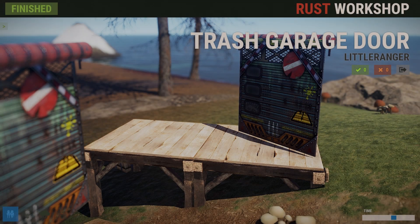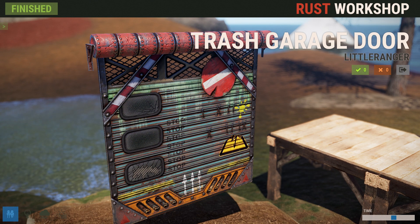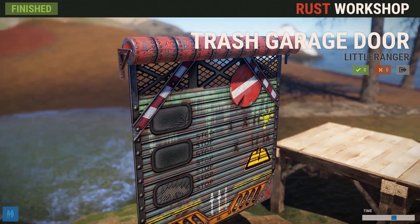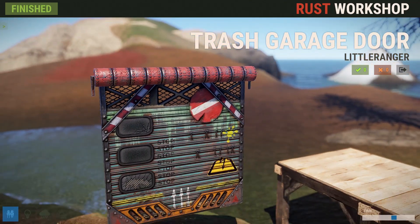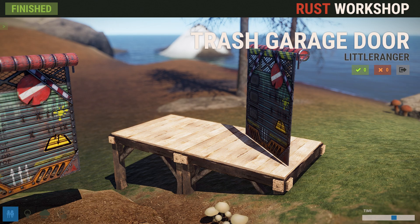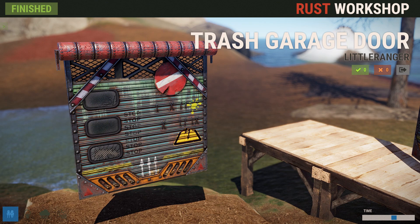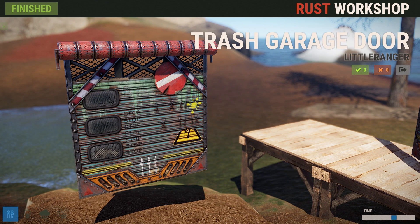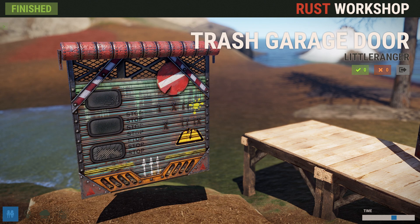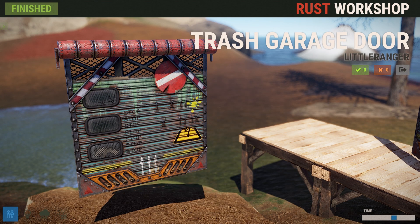Next up we've got the Trash Garage door by Little Ranger, and as you can see this thing is made up of a bunch of junk. It does have a see-through part, so keep in mind where you place it because people will be able to kind of see what's behind it. All together I think it's a really cool door — very bright and colorful with neat little designs. Little Ranger did a really good job with it.